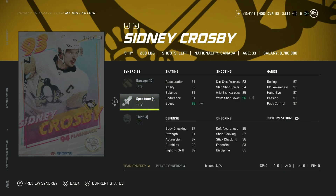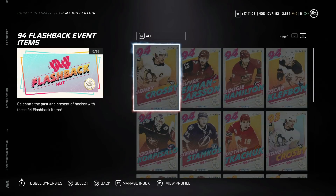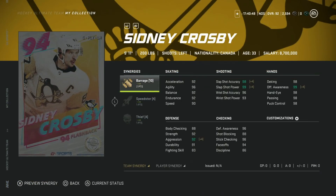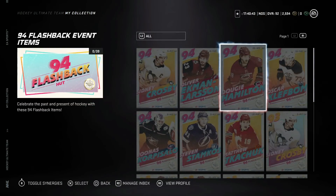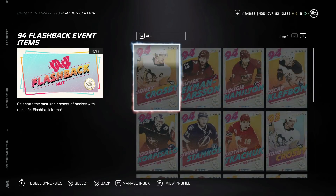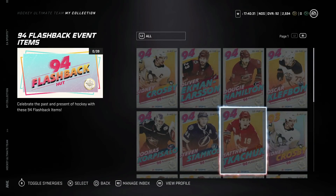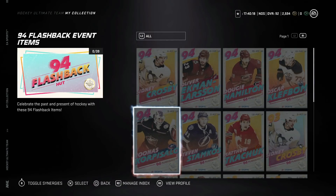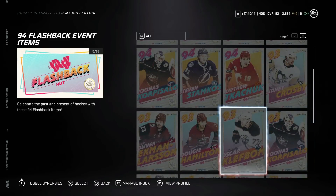The 94-rated cards are only available in packs — you can't get them in sets — which I actually like because packing one is an incredible flex. You get plus two to the team-based synergy, which is a huge bump. I wouldn't recommend chasing after any of the 94s because they'll be over a million each and there won't be many available. Unless you have a massive bankroll, the 94s are best left to if you pull them. The advantage is really just the two to team-based synergy, and the one isn't going to kill you.